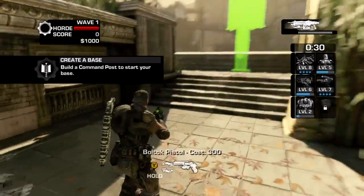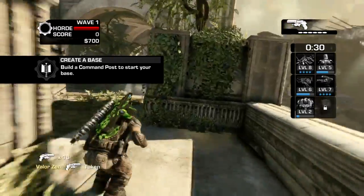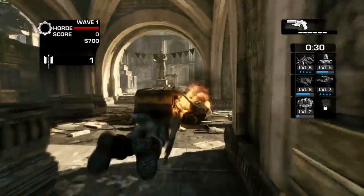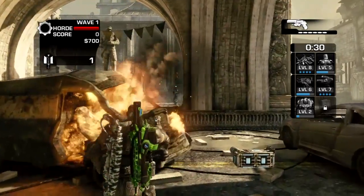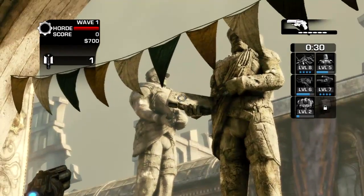We're going to start off — you're going to pick up this Boltok right here and move to the Locust Spawn, which is to the left. There are going to be 4 statues. These 4 statues are holding 4 different books, each with a different cog symbol. What you're going to do is shoot the cog symbol.